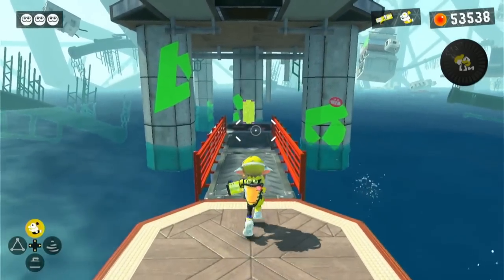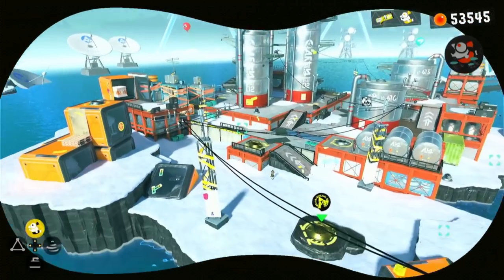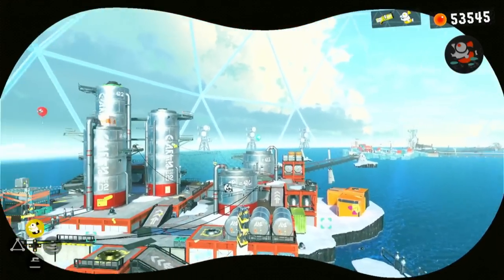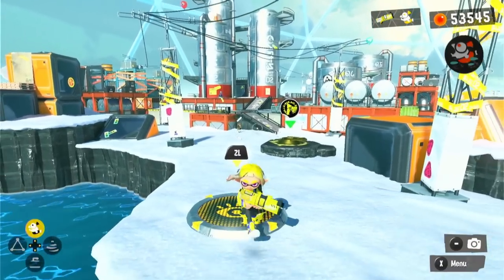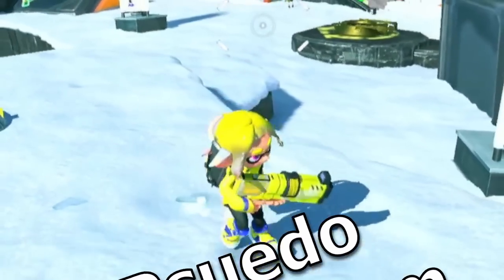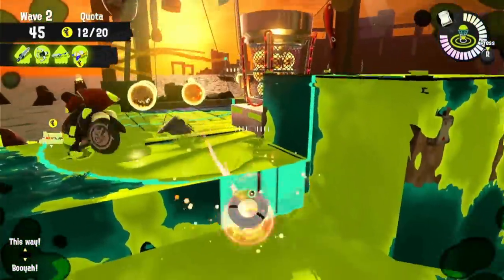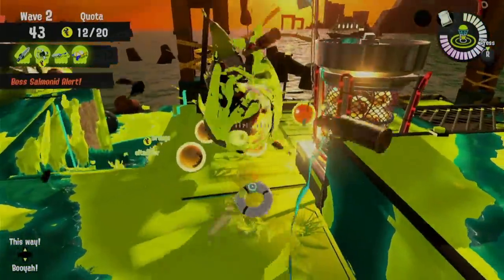There's another exception: sometimes we might find an Ink Cannon or binoculars that we have to press ZL to use. These do make you turn into a Squid, but you can't really do anything as a Squid, so it's kind of like a pseudo Swimform type deal, which I also won't count towards our counter. I will also be calling Swimform 'Squidform' throughout the duration of this video, since it's just much easier to say.